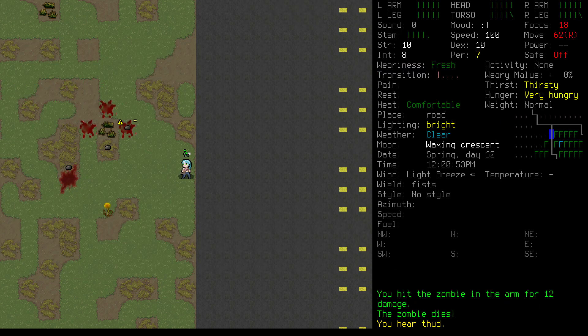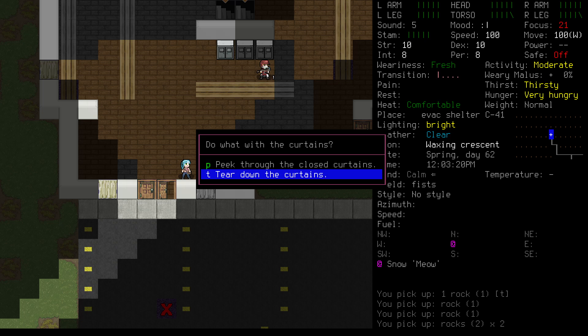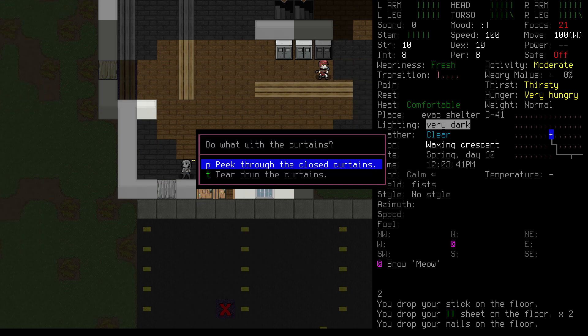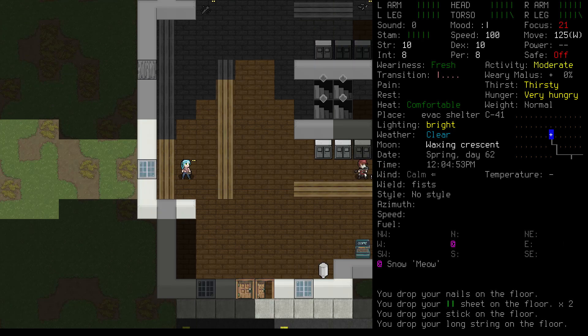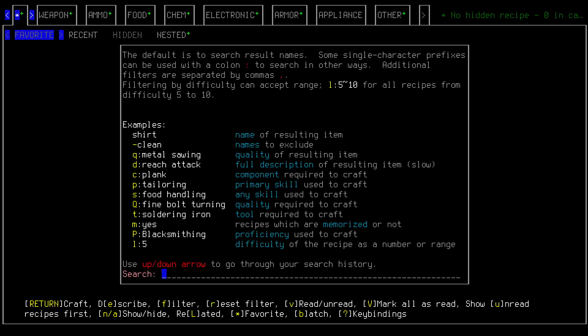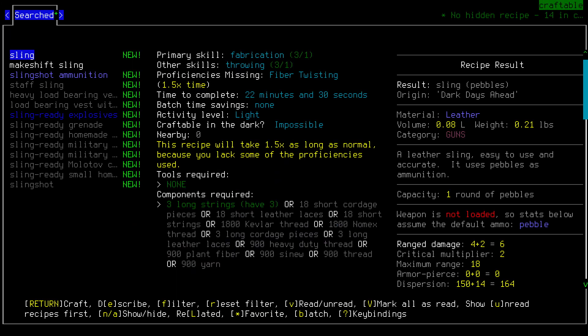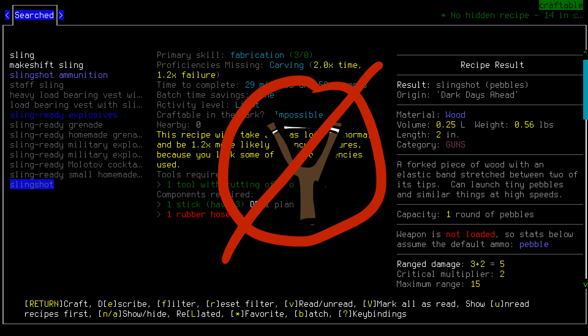Let's head back home and see what else we can do. Next we have to pull down the drapes on 3 of our windows and collect all 3 long strings. Having 1 rank in throwing and 1 in fabrication, which you can easily reach by following the steps in episode 1, unlocks the sling recipe. We can make it with 3 long strings. A sling is a strip of cord that you can whip around to throw pebbles. It's different from a slingshot, which is really more of a toy. Both exist in this game, but we want the sling, so let's get to crafting.